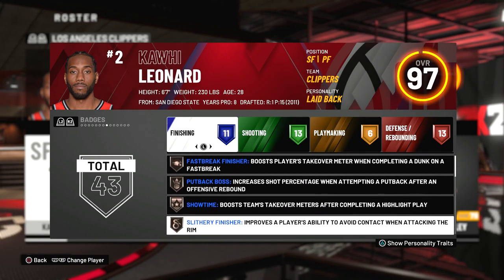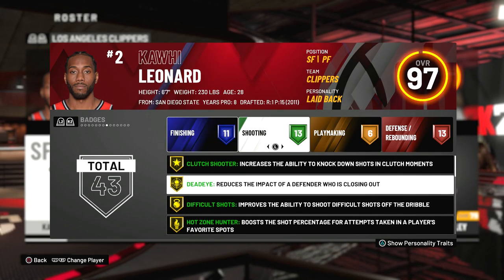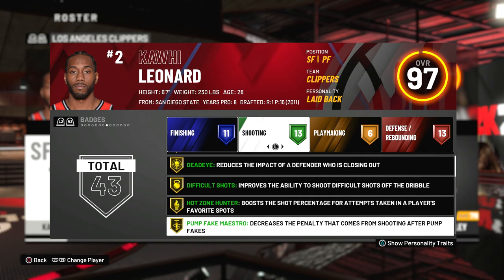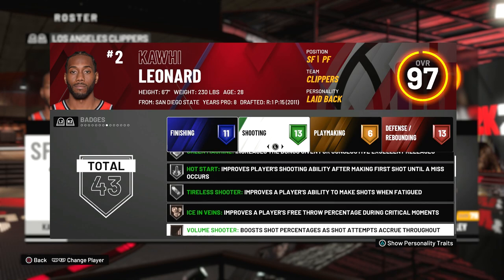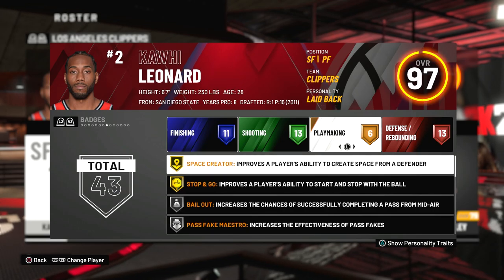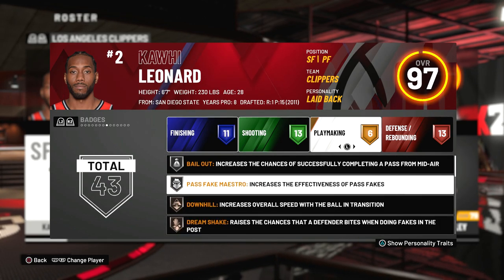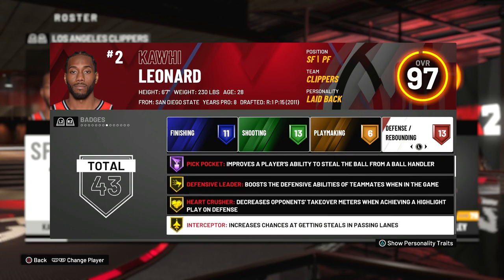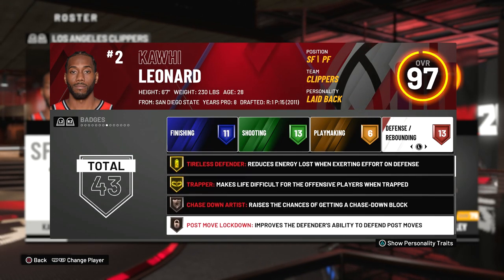Paul George is listed at 6'9 and Kawhi Leonard is 6'7, but when you make a MyPlayer at 6'9 you won't be as fast as these guys. So I'm gonna make him a little bit smaller than 6'9. I'm looking at their shooting badges to see what they have, and I was kind of surprised — I thought they'd have Hall of Fame badges, but actually more on gold. When you look at their play style, Kawhi Leonard is more methodical and Paul George is more of a scoring machine, so their badges differentiate a little bit in terms of shooting.